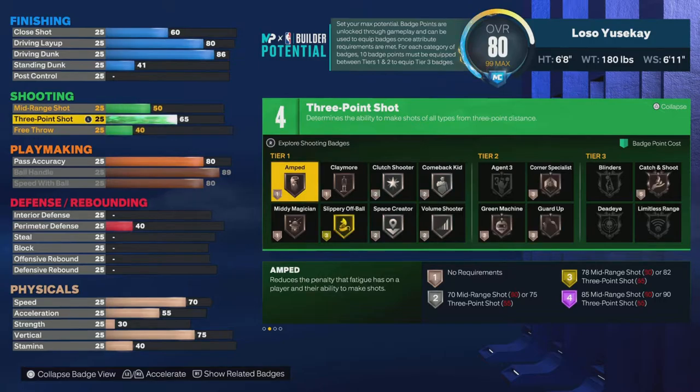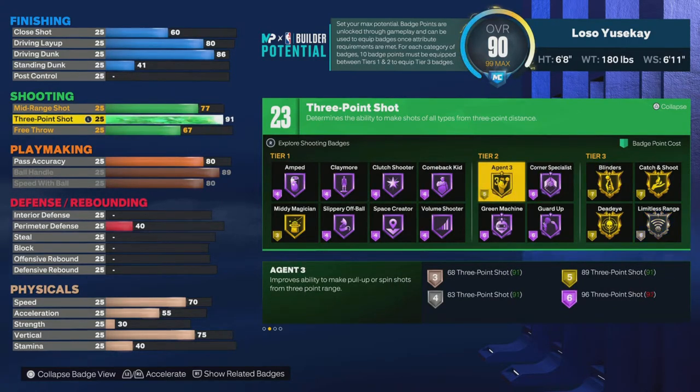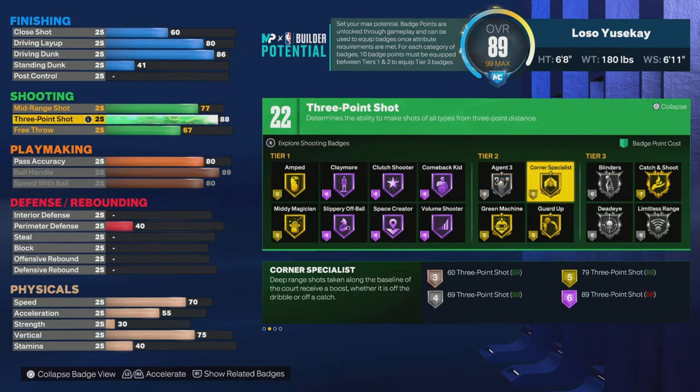I see a lot of people look at these YouTube builds and wonder why they can't make anything work. At 85 three-point, silver limitless — if you go up to 92 you get gold, and that's for every build. It's Agent 3, it's a badge that pops on all the time. 89 three-point and you get blinders and corner — especially if that's what you do.